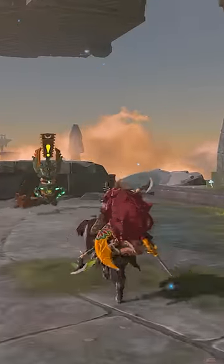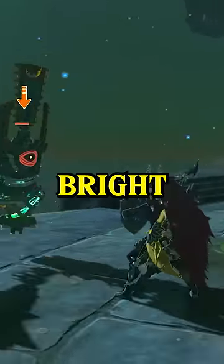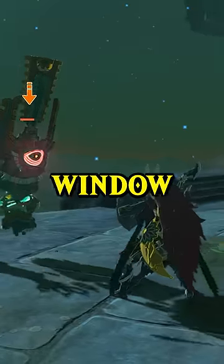This one surprised me. When Constructs attack you, their eyes flash a bright red, and that's a visual tell of their window to parry or dodge.